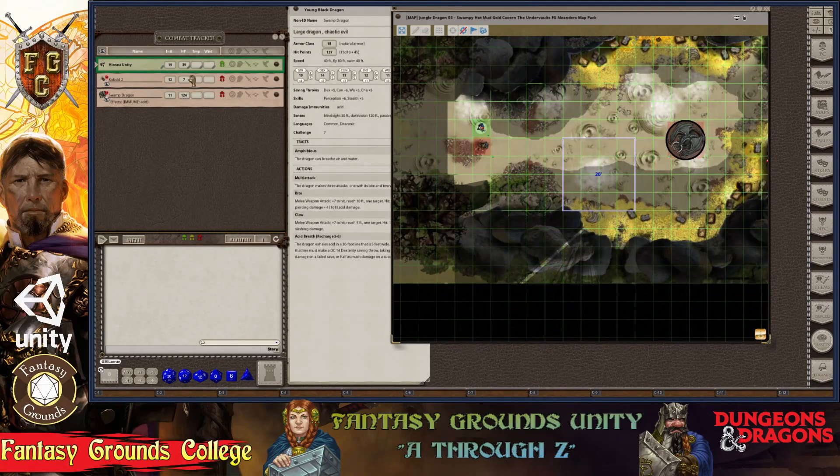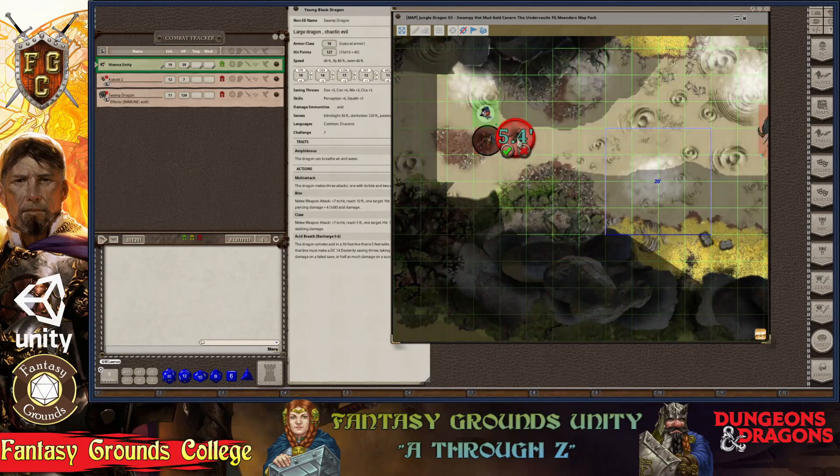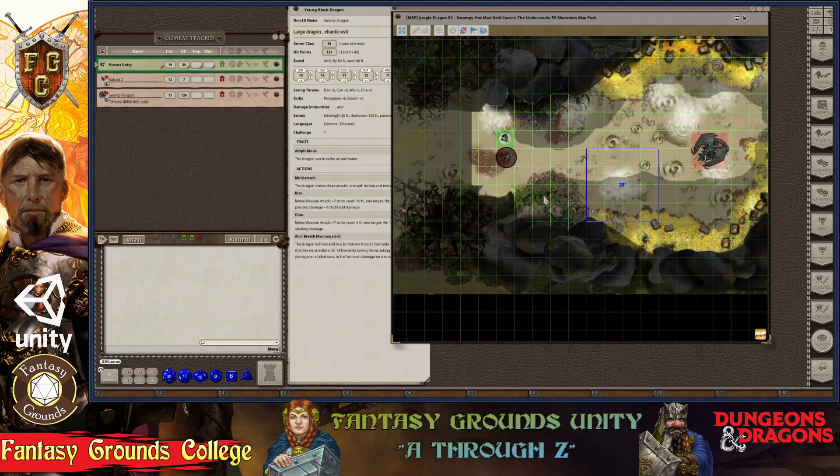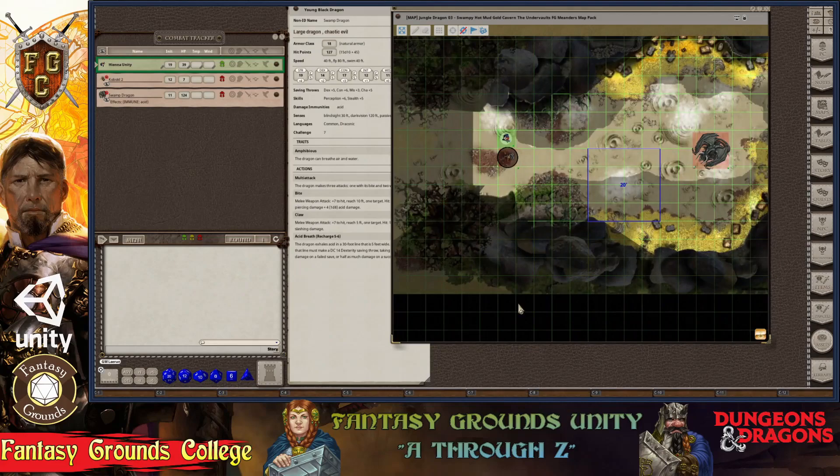That is basically how token movement works. You have to be on the combat tracker and then on the battle map. If you are a player and you're not able to move or you are stuck, just let your dungeon master know. Game masters, if you want to move the way a player would move, you have to hold down the right control key — that will give you the movement drawing. If you just move the token without it, it's not going to do that. So that is the tutorial. Hopefully that helps — sorry about the last video getting broken at the end. Happy gaming everyone, I'll see you around.